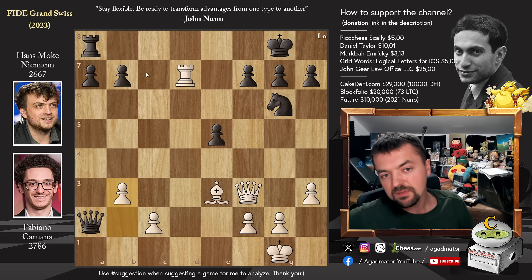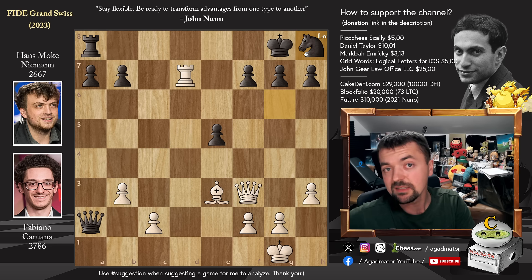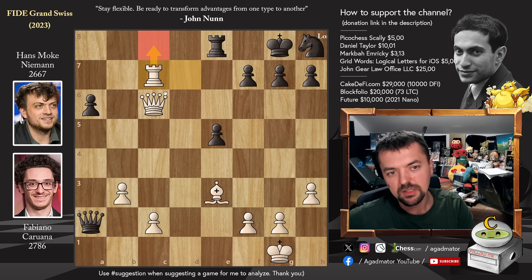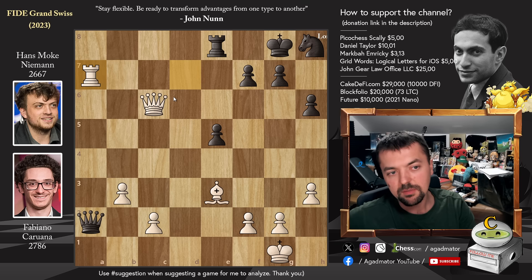Hans plays knight to h8, defending the f7 pawn with the knight. But now just queen captures on b7 — again putting pressure on f7, on a7, and on the rook on a8. Rook to e8, and now queen to c6, threatening all sorts of discoveries as queen captures on e8 would be quite painful. Also if you play something like a6 to save your pawn, then rook to c7 will be just winning. After queen to c6, Hans plays pawn to h6 to deal with back rank issues. Fabi claims back the material with rook captures on a7 — he's even up a pawn.